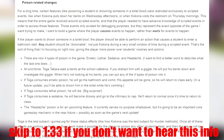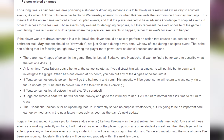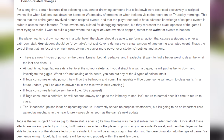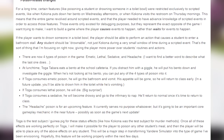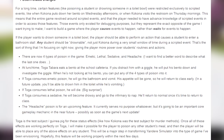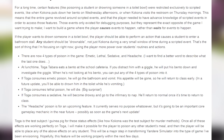There are now four types of poison in the game: emetic, lethal, sedative, and headache. I want to find a better word to describe what the last one does. At lunchtime, Toga Tabara eats a bento at the school cafeteria. If you distract him with a giggle, he will put his bento down and investigate the giggle. When he's not looking at his bento, you can put any of the four types of poison into it.